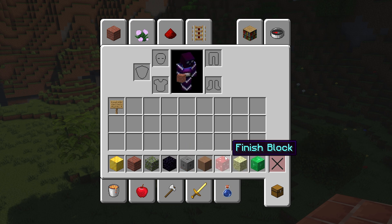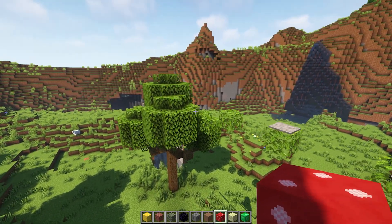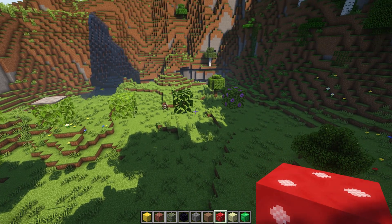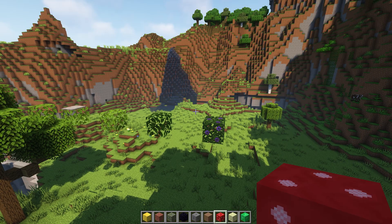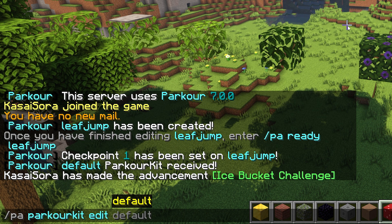The one we were looking for is the finish block. Now let's say you want the finish block to be a different block than the mushroom block — there are two ways to do that. You can create your own parkour kit, or you can actually edit the existing default one. I'm actually gonna show you how to edit the existing one. So the way you want to do that is type slash PA parkour kits edit, and then the one you want to edit — in this case it is the default one because we haven't created one ourselves. So PA parkour kit edit default.